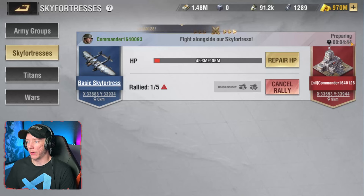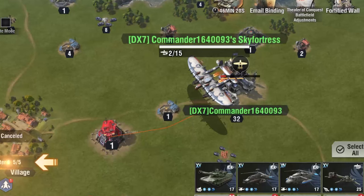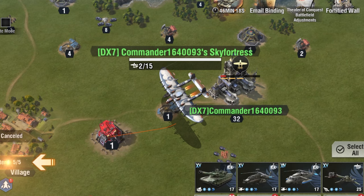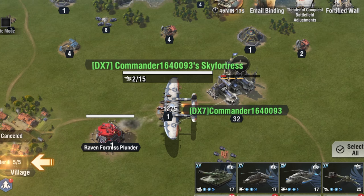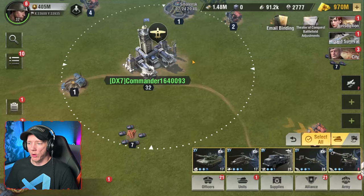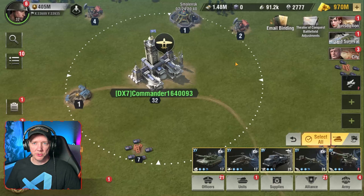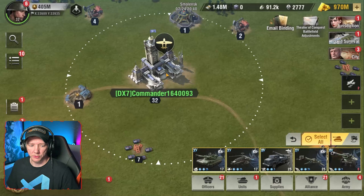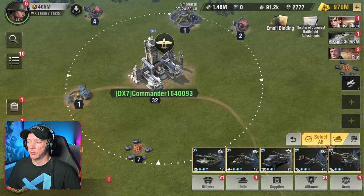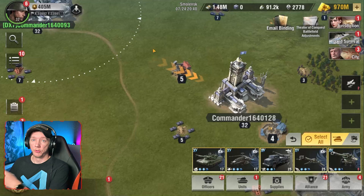When the countdown timer reaches zero, it's going to deploy that sky fortress to whatever target you selected — it'll go out, attack, and return. Troops that get added to the sky fortress rally actually have to walk to that commander's base. So if your base is 500 kilometers from mine and I'm forming a sky fortress rally and you send troops to it, they are going to walk and garrison themselves inside my base to join the rally. When the sky fortress is done, those units return from my base to yours.